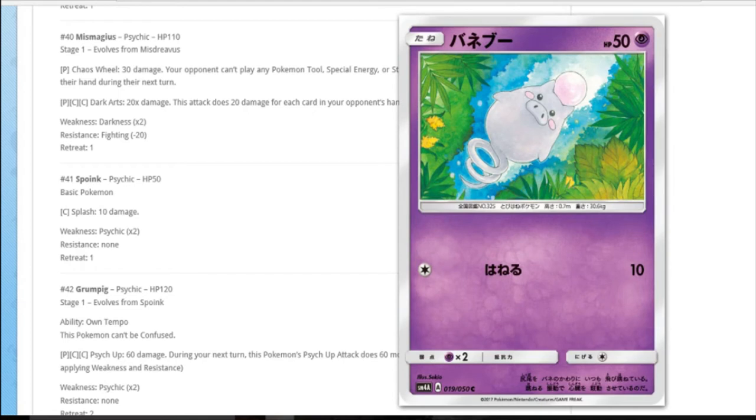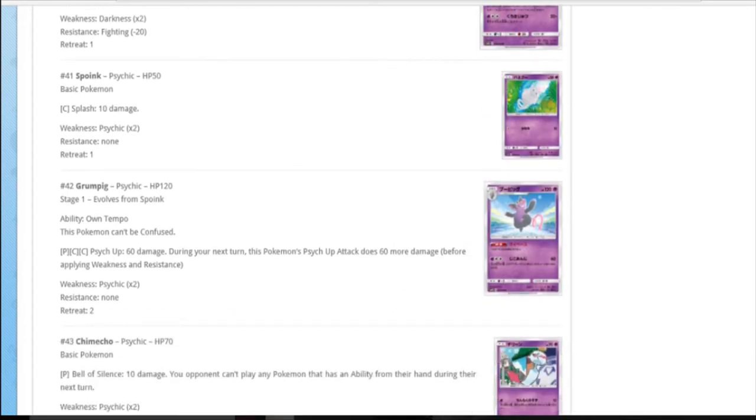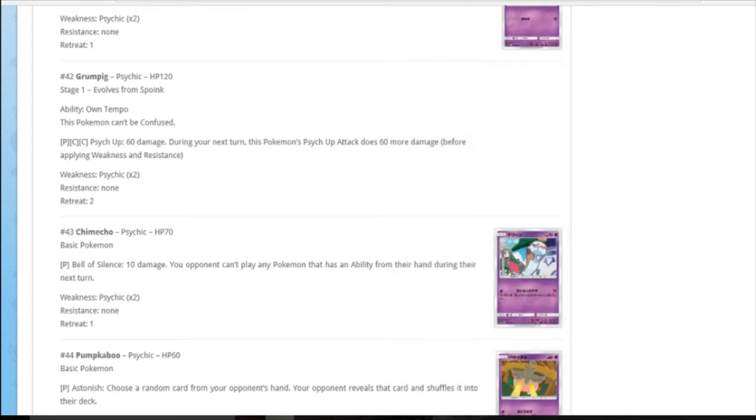This Spoink looks like it's floating in a river or dead. Spoink's Pokedex says if it stops bouncing it dies - maybe it just stopped. Grumpig can't be confused, so screw you Gengar, even though you're hitting it for 140 anyway. Psycho: 60 damage does 60 more damage. I quite like those kind of attacks but they never really take off - maybe because they're on crap Pokemon that don't do anything.